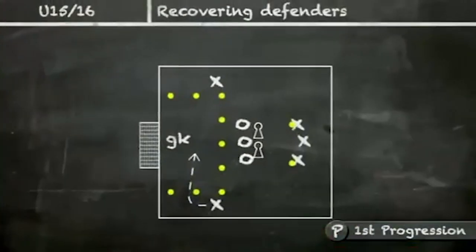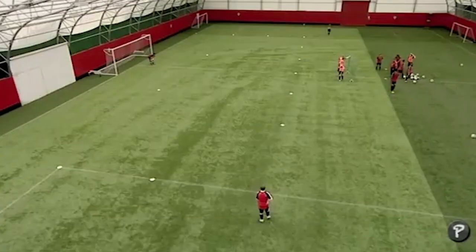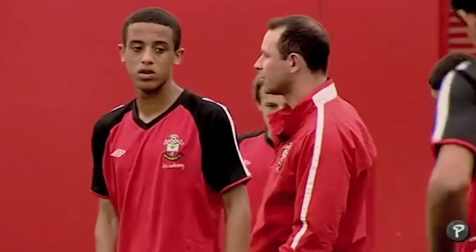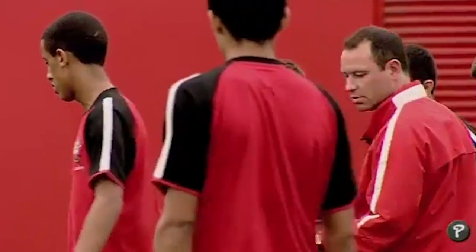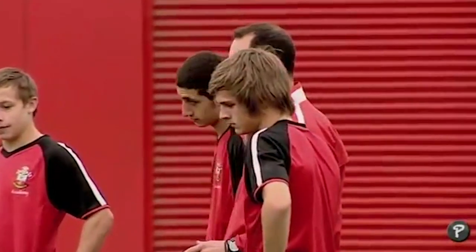We're going to add another defender in there, so three out of four. Take it in turns, just rotate around. The three of you now have got to start between the mannequins. Nice and tight. So we're three on three to start with — no overload like before — but the ball's going out wide and it's coming in quick.